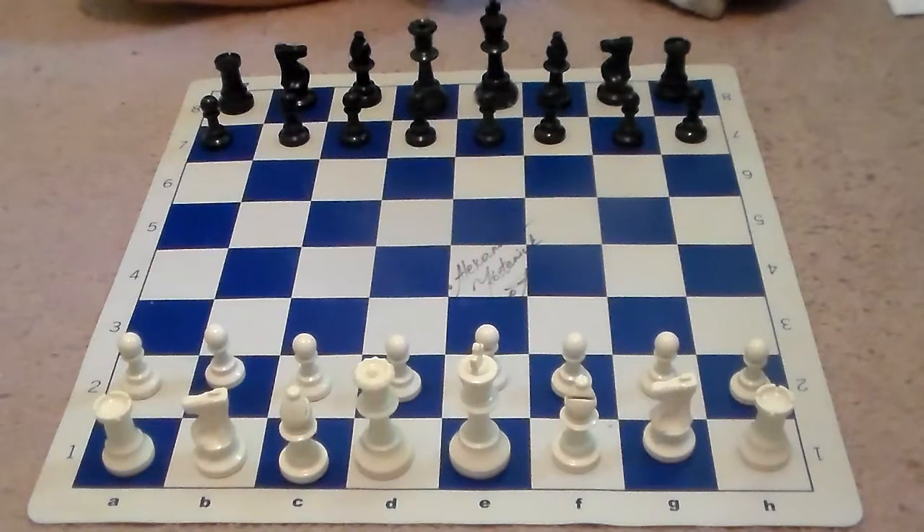This game was played in the 1919 Hastings Victory Tournament, the first international chess tournament since World War One. Capablanca ended up winning the tournament with an impressive score of 10 and a half points out of 11.